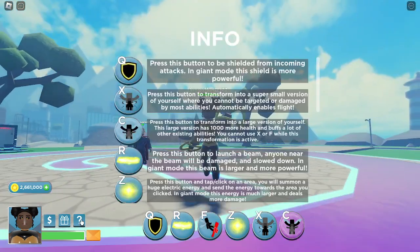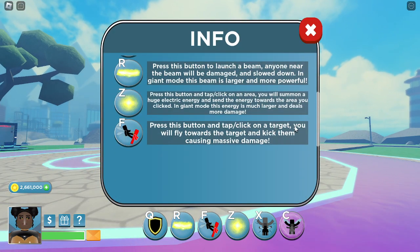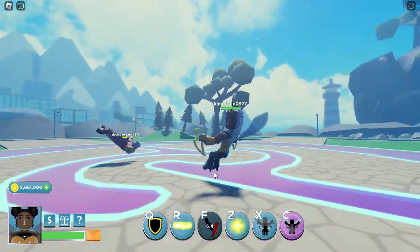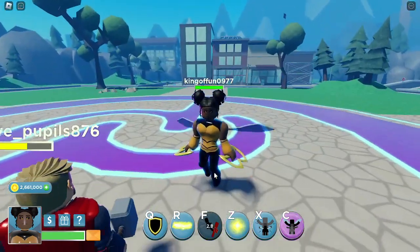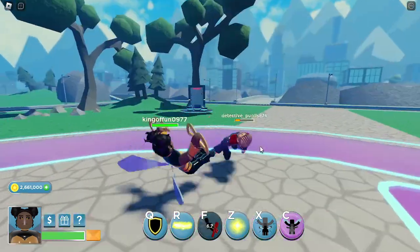I'm going to go with F. Press this button and tap click on your target — you'll fly towards them and kick them, causing massive damage. It's got a cooldown as well, like that.